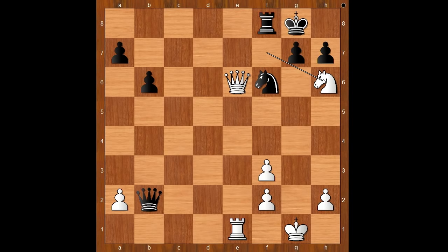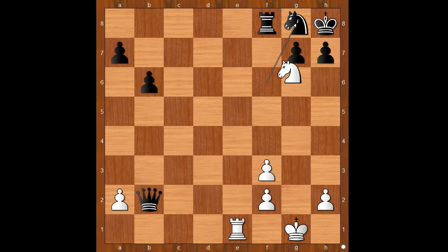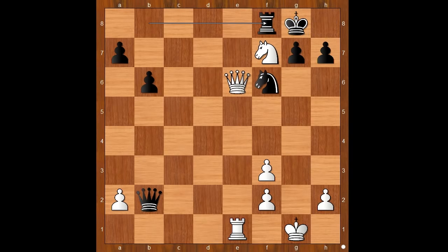If you did, just want to let you know that the smothered checkmate doesn't work: after king goes to h8, queen to g8 check doesn't work because black does not take with the rook — black takes with the knight, and after knight to f7, rook takes knight.